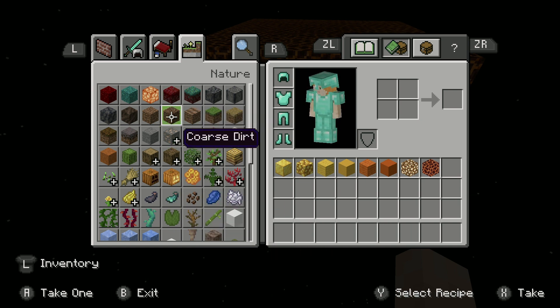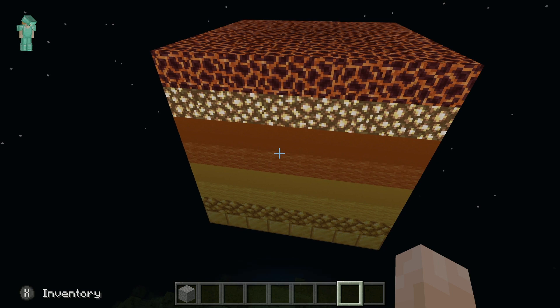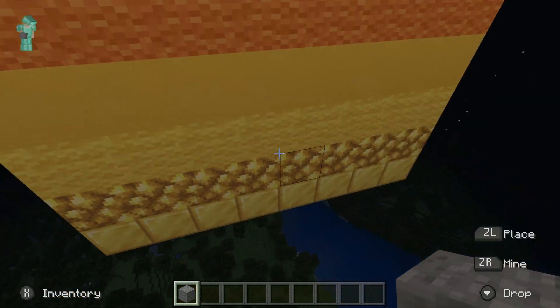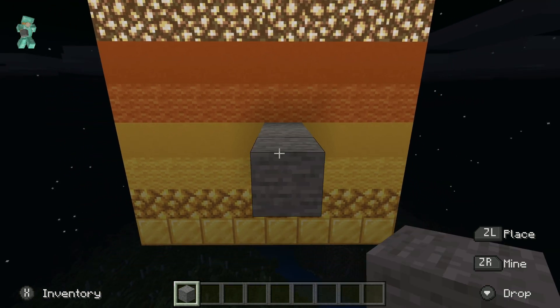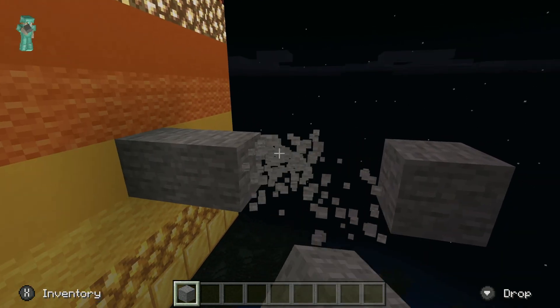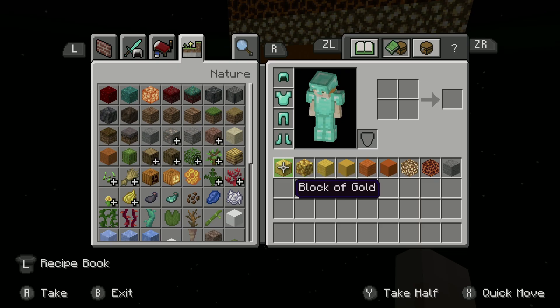Now we're on to Mercury. Mercury is kind of a grayish color, so I'm going to just use regular stone. Now we are going to go that way. Mercury — the middle is right here. I'm going to make this kind of like that far. There, that's Mercury.